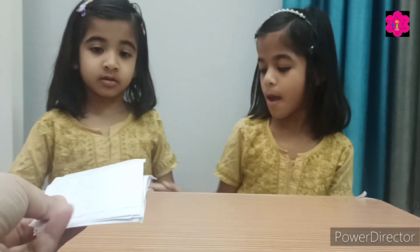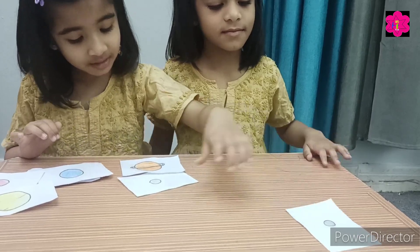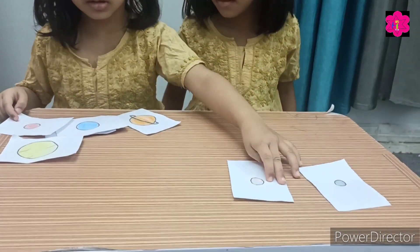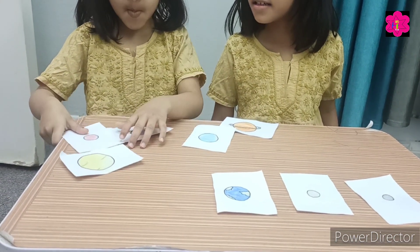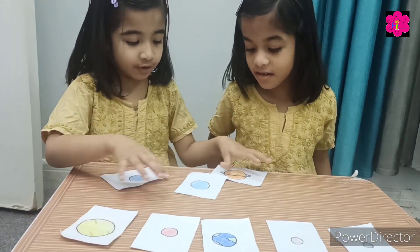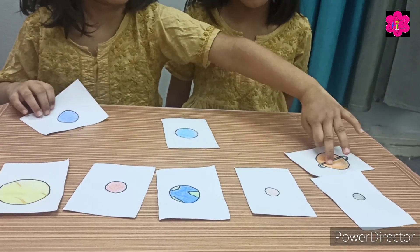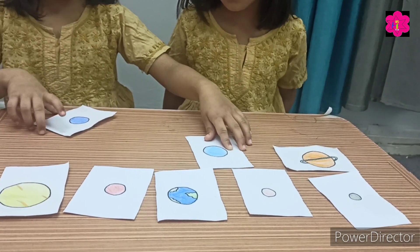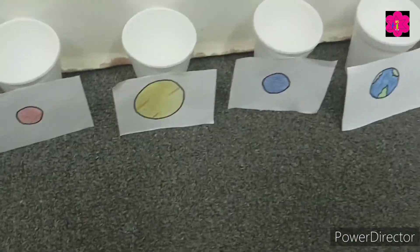Now it's Kazakhstan's turn — take the cards. Okay, arrange them in order. Yes, yes! Jupiter, Saturn — yes! Name them — yes! Now it's a tie, it's a draw!